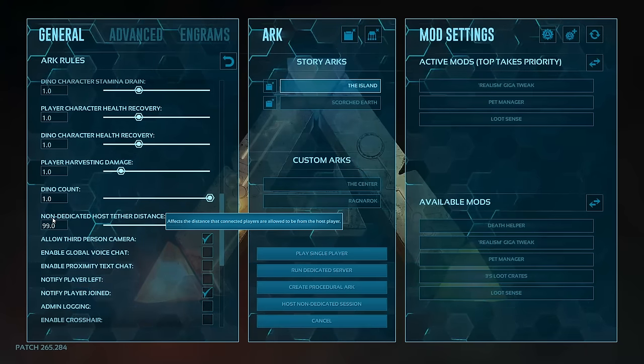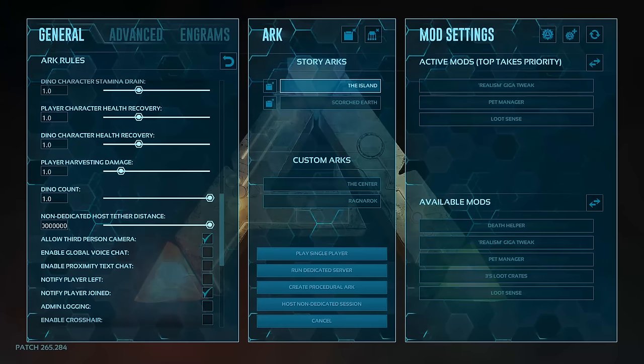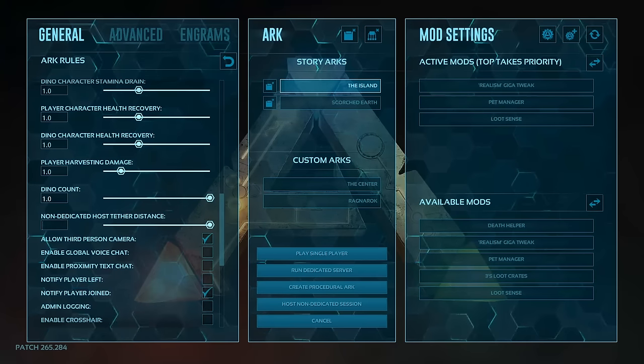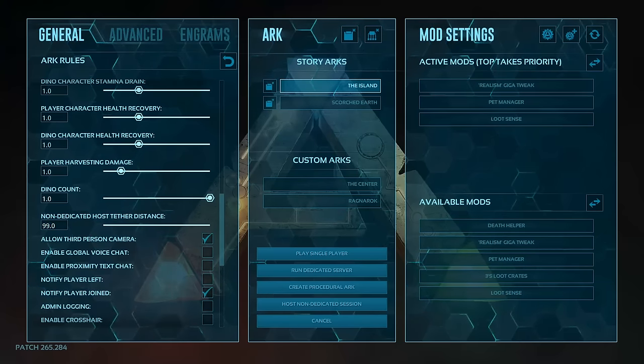You can find the 'Non-Dedicated Host Tether Distance' setting. It says: 'Affects the distance that connected players are allowed to be from the host player.' Now, the mistake most people make is going in there — it says 1 usually — and entering like a million or whatever. Don't do that. The game will reset the settings back to 1. What you want to do is put 99.0 in there manually, just click and type that — not the slider — and that will allow you to be apart at max distance.